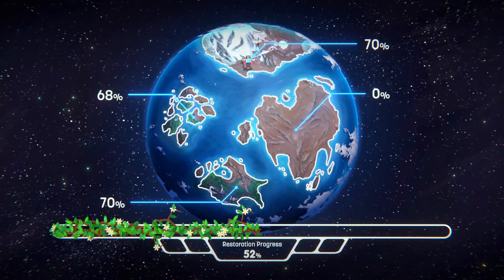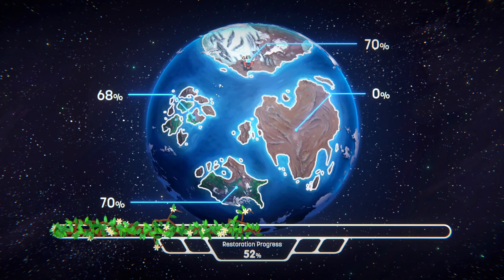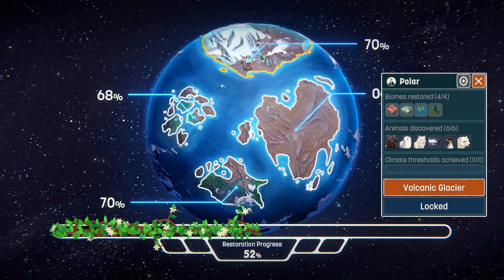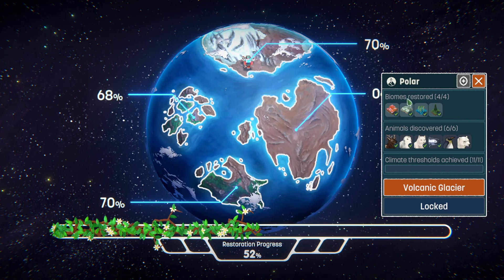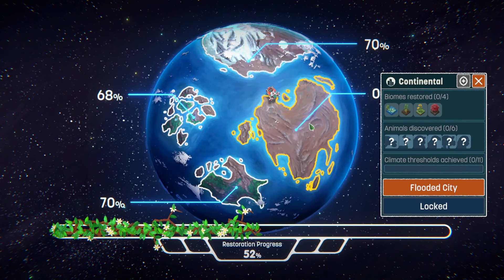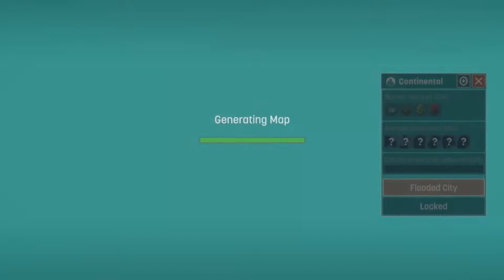Hey guys, welcome back to another episode of Terra Nil. Last episode we completed the polar area - the one with all the volcanoes. Now we are moving on to the continental map, a flooded city environment.